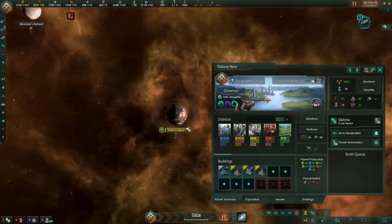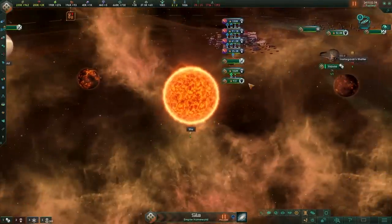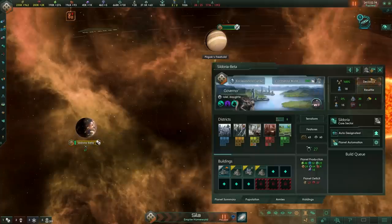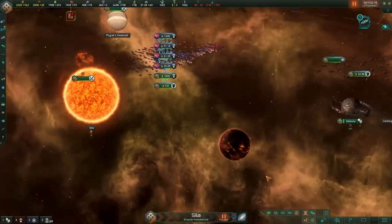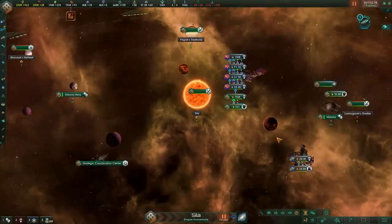The homeworld gets duplicated instead of the capital, which is interesting. We get all of the stuff with it — this was pretty late in the game but still, having a second planet in your capital is nice. You cannot trick this by moving your capital around to get a better result from the event chain. You will always get a copy of your original homeworld.